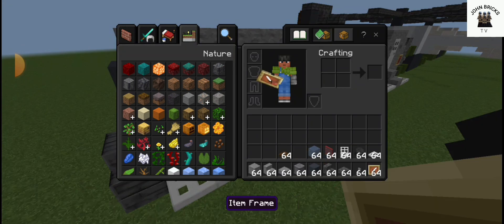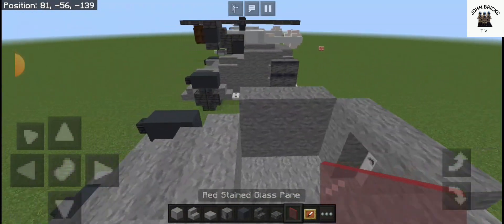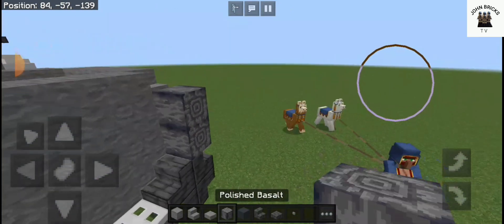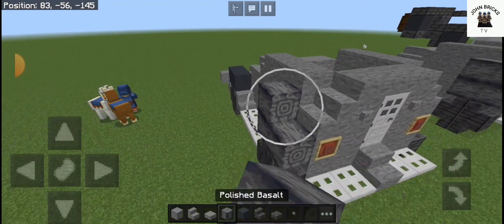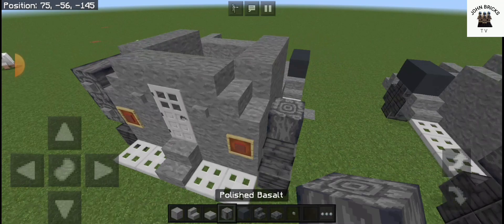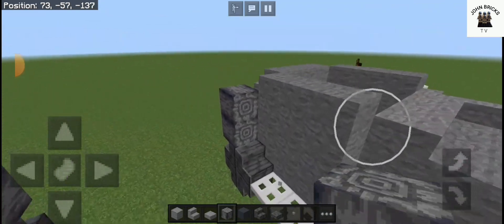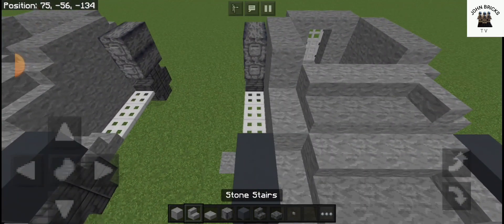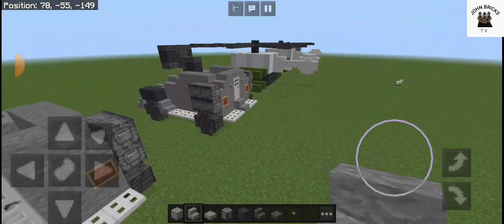Now you are going to need some glass. Then you are going to need some polished basalt and stone buttons to represent the extra barrels, probably filled with gas or more juice for the anti-parasitic laser cannon. And now the actual tank itself is done.